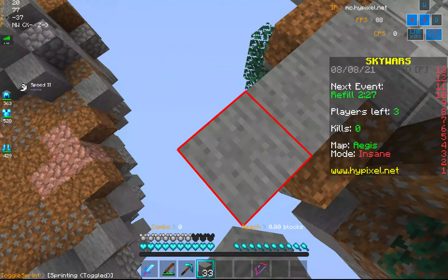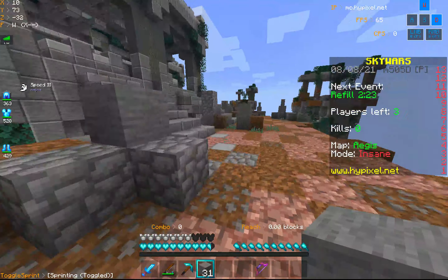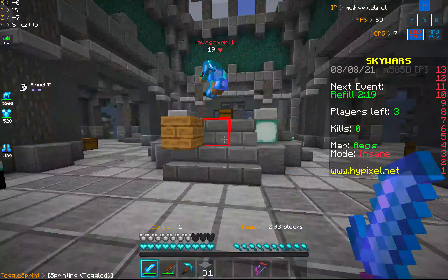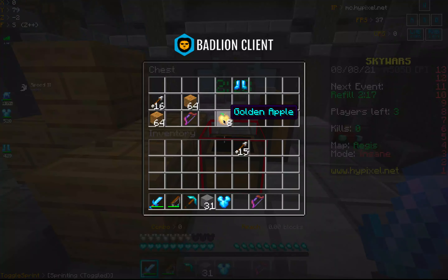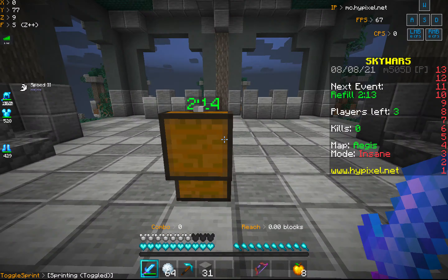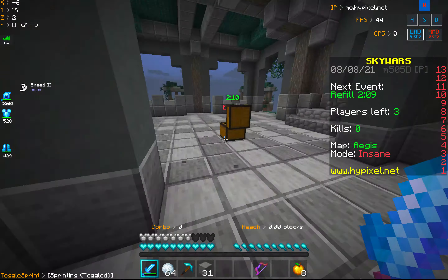One thing I also like is the pearls — the pearls are pretty shiny. I like shiny stuff. I got a gap too. Can I get a water bucket so I can display the water?